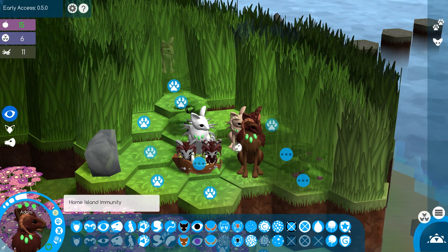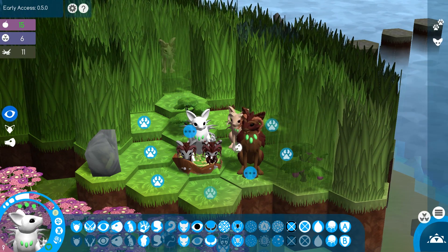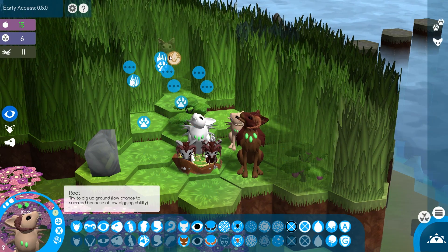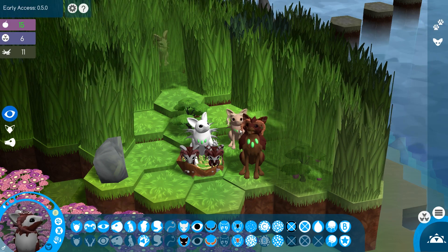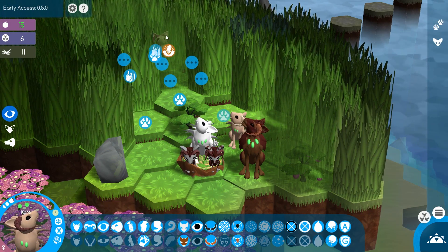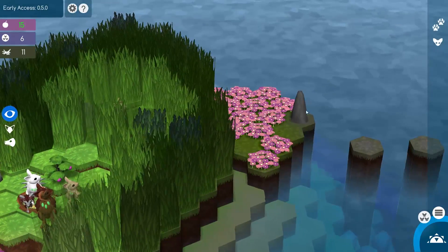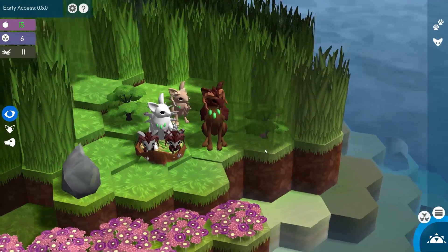For that matter, I almost forgot — we also have a home island immunity gene now. So yet another special immunity gene that I'm guessing we're probably going to want to try to hang on to. It looks like most of our creatures ended up inheriting B in the home island immunity. Cora is the only one who is completely different with A and G, which is very good because if we can't run into any wandering creatures out in the wilderness, then we might need to make sure that we can breed them together in the future.